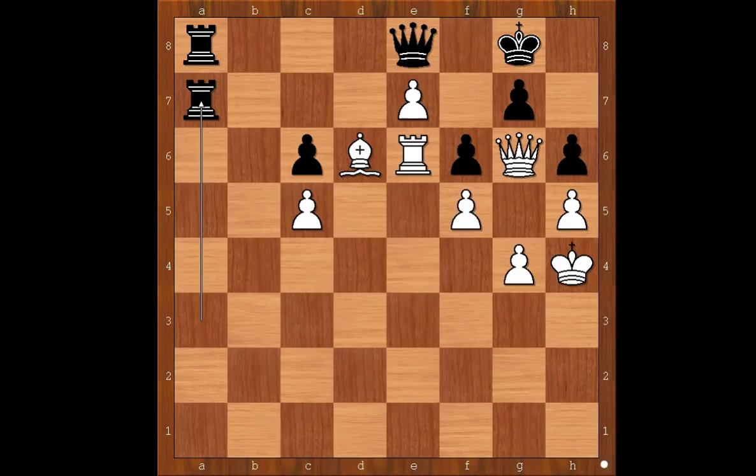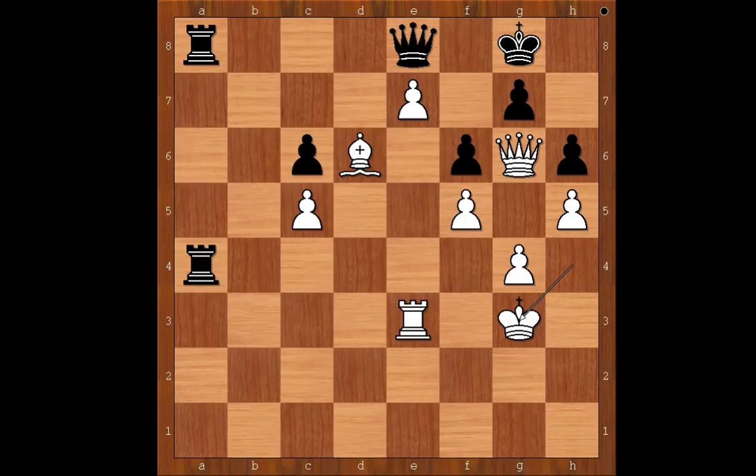Back to our game. Rook to e3 was played. Rook to a4, king to g3, rook to b4, bishop to c7, rook to d4, bishop to f4, rook to d7, bishop to d6, rook to b7. White to move — what would you do in this position if you had white pieces?